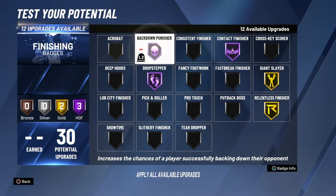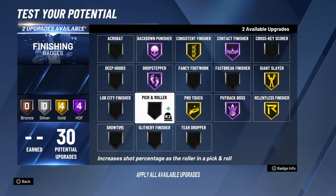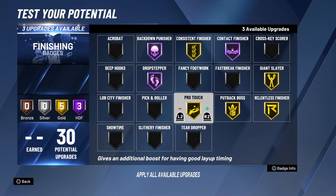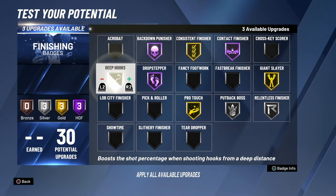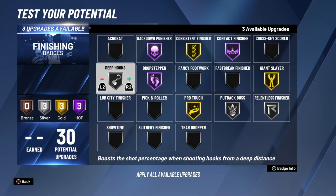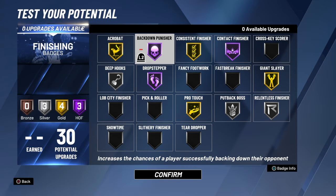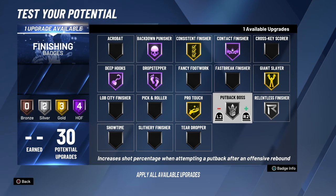For big men you basically need: Drop Stepper, Back Down Punisher, Consistent, Pro Touch — that needs to be Hall of Fame — Put Back, and Deep Hooks. Most big men can run that. Put back doesn't need to be Hall of Fame, but Pro Touch and Consistent do. Relentless needs to be like Silver. You could also have Acrobat on there because you can still do acrobatic layups.